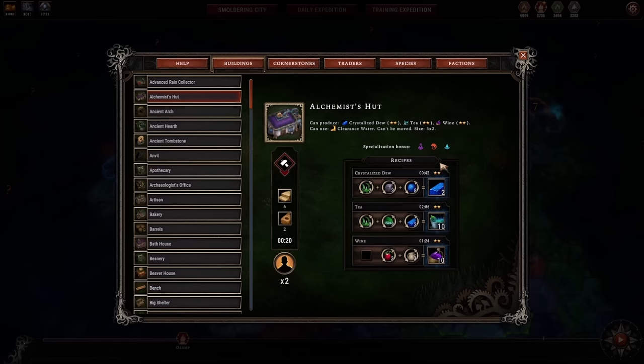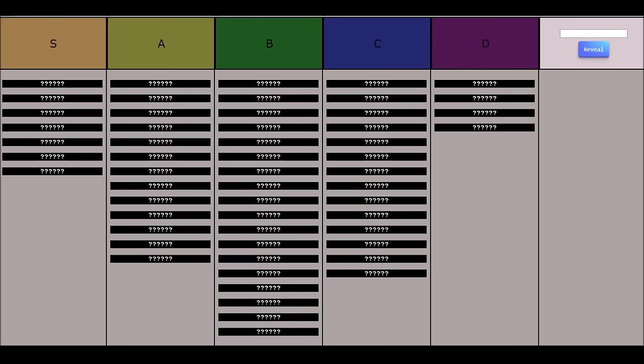So how would you rate the Alchemist's Hut? The Alchemist's Hut is a B tier building — a little bit low in B tier. It provides things for a number of species, has a very solid crystal dew recipe, and completes its own supply chain by allowing you to use the crystal dew it creates to make tea. It has three specialization bonuses, which is actually quite a lot — most buildings have one, some have zero. This building is not something you're looking to draft, but if you have no other better options, the Alchemist's Hut is reasonably solid.